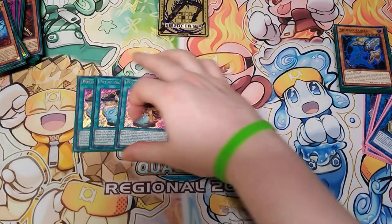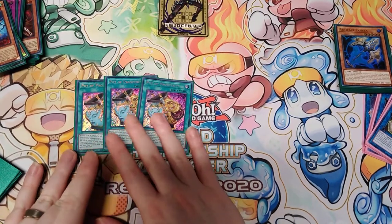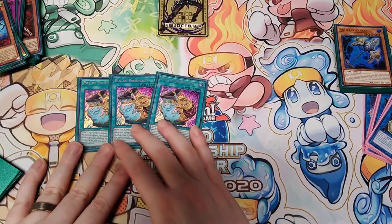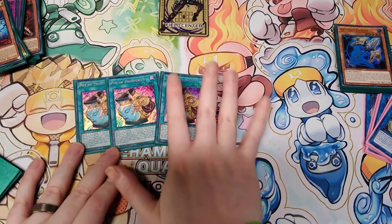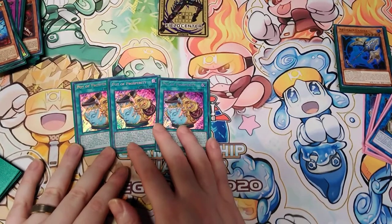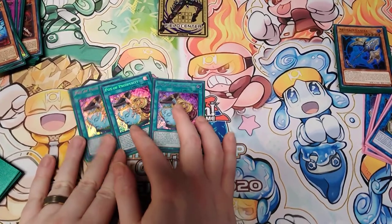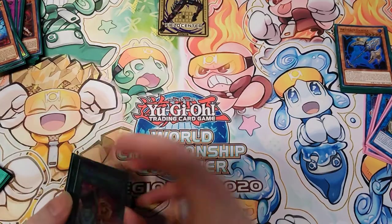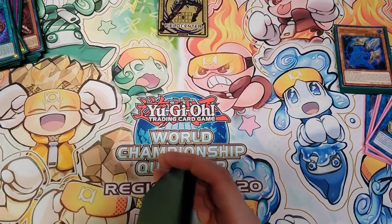On to spells — we only play 3 spells: Pot of Prosperity. I did play Extravagance; Extravagance is good and it's still a budget option if you can't afford Prosperity. But being able to choose what you banish as well as what you add to hand has so much more power to it, because you can dig for the cards you need to establish control. Like if you know your opponent probably has a Duster in hand — 9 times out of 10 they open that 1-of against you — you can use Prosperity going first to dig for your Solemn Judgment, or even going second. The only thing to worry about is quick-play spells like Twin Twisters or Cosmic already on the field. Also, if you're going to play Extravagance, the extra deck would have to be built slightly different.